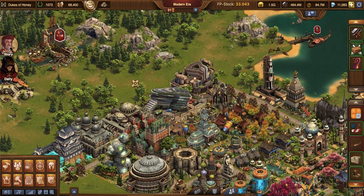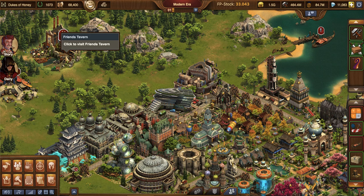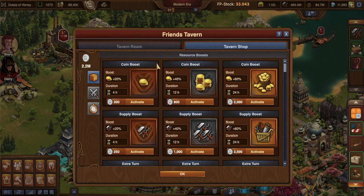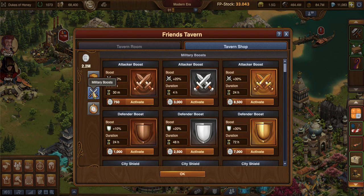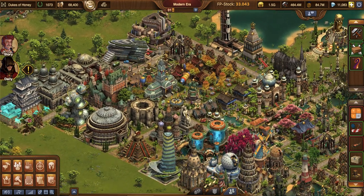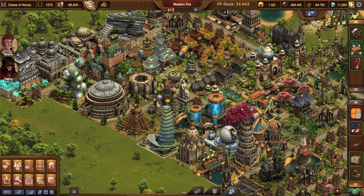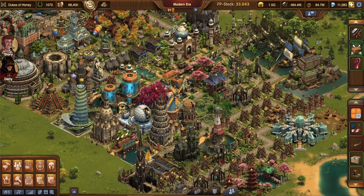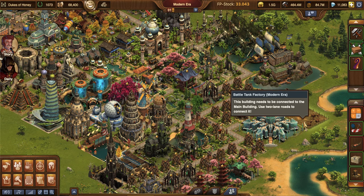It's going to look a little bit different. Before we go in, we're going to go into our tavern shop, into military boosts, and I'm going to do the 10% attack boost. In my city in modern, I actually only have two military buildings. I have a rogue hideout — the shrunken down version — and a heavy unit battle tank factory.